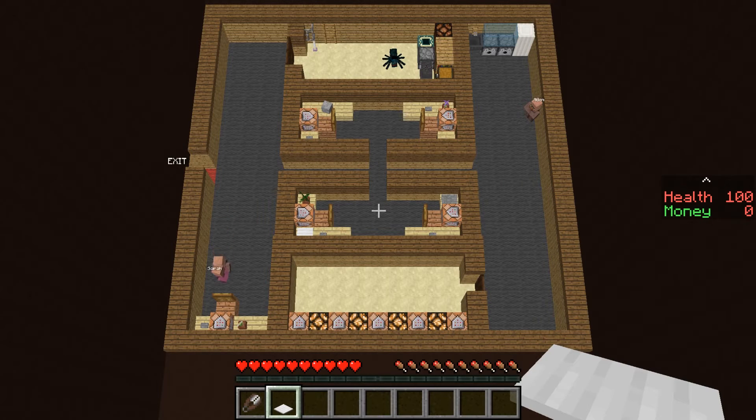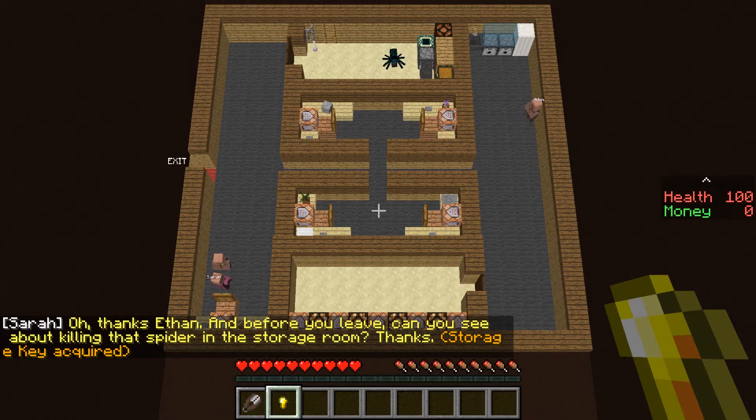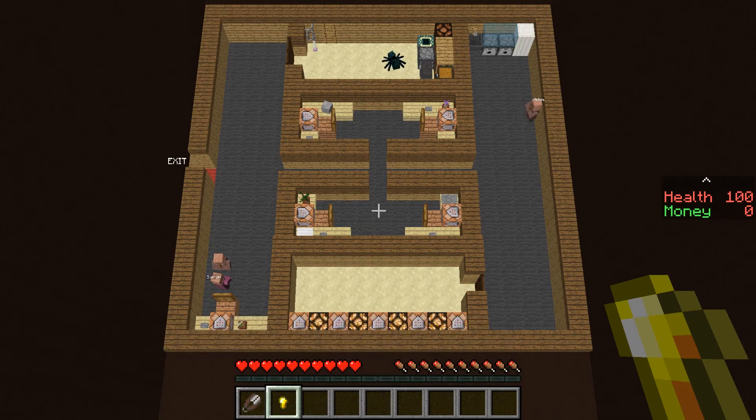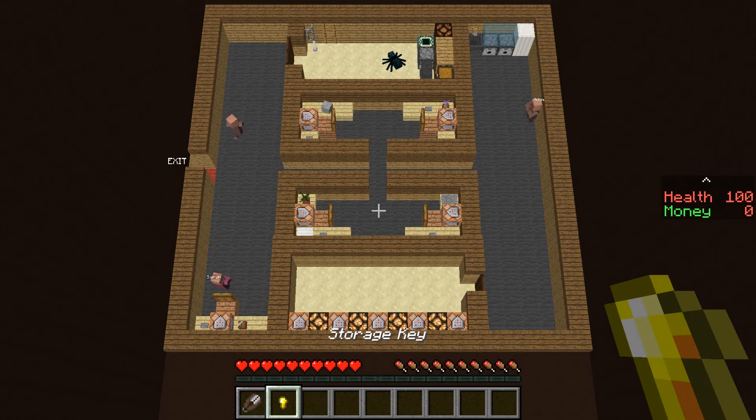So here's the important document — let's give it to Sarah. Hello Sarah, I'm sorry, I'm pushing you. Thanks Evan. And before you leave, can you see about killing that spider in the storage room? Thanks. But I hate spiders. Can I not do it? What is this? This is a storage key, but I hate spiders. No.